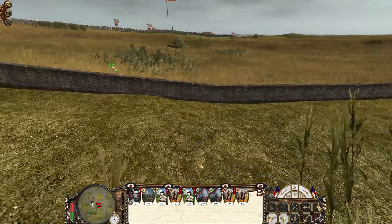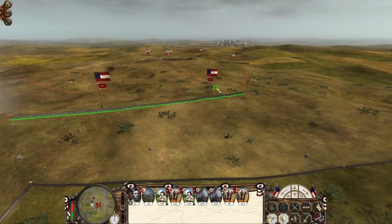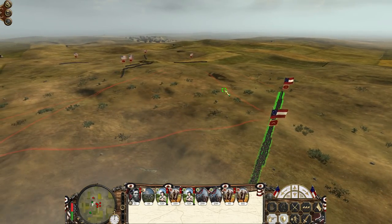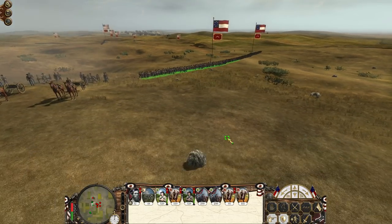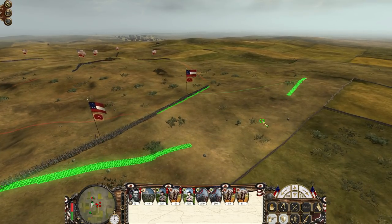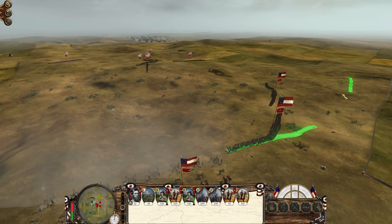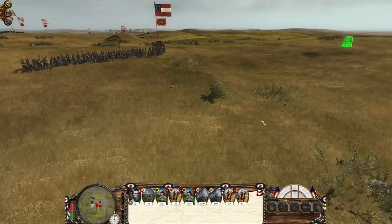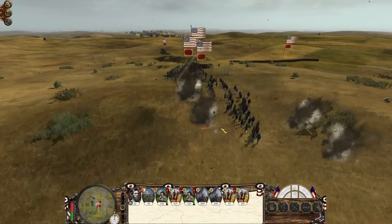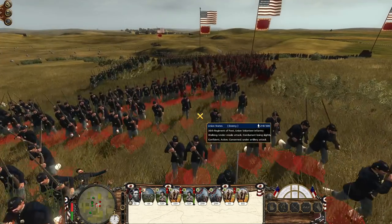Right now it looks like the Union is going to come through here. If I put my men down here, the range of fire will basically go up to this point where the ridge goes, so they won't have a great arc of fire. What we'll do then is move this guy here and this guy over to the hills over here, so we'll avoid putting any units down below where they most likely won't be able to fire that well.